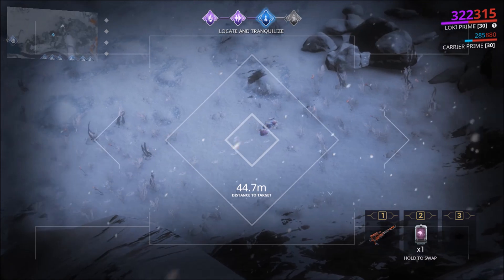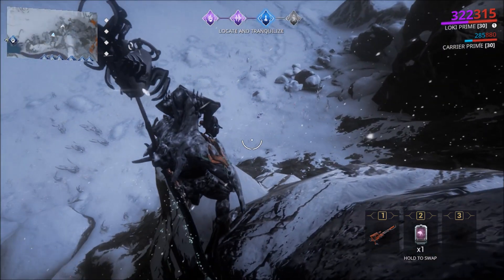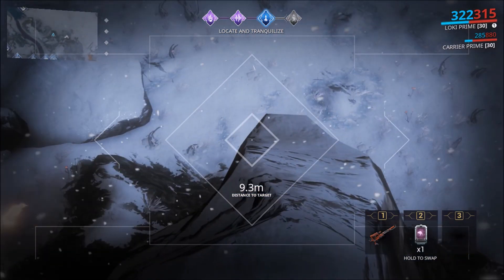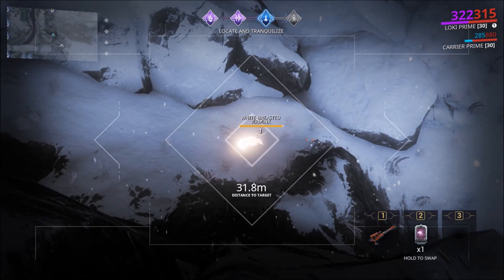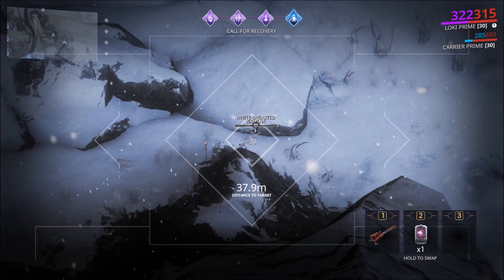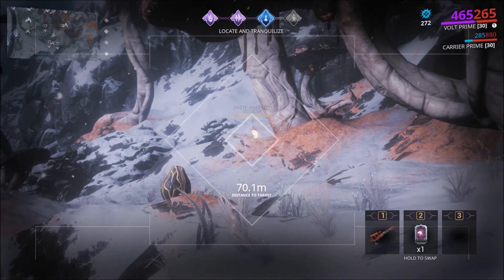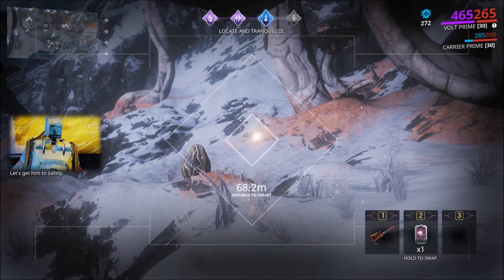At times, creatures may stray from the call point, so make sure to check out the surrounding area as well. This is why it's advisable to find a high vantage point. Also remember that certain Warframe passive abilities could end up killing the tender creatures — such as Volt — so don't use them.